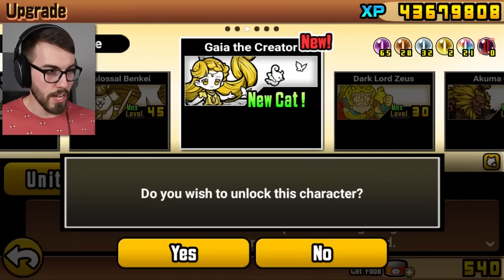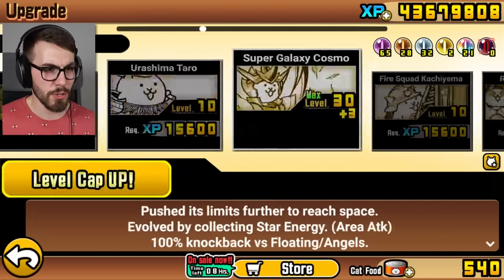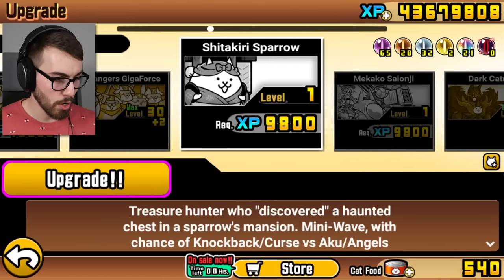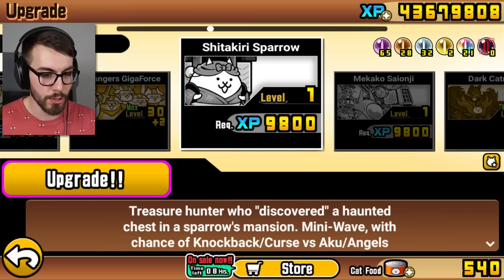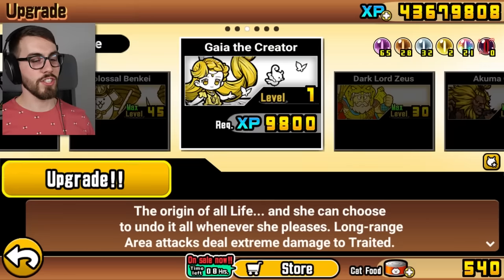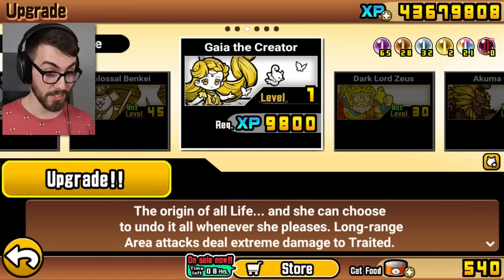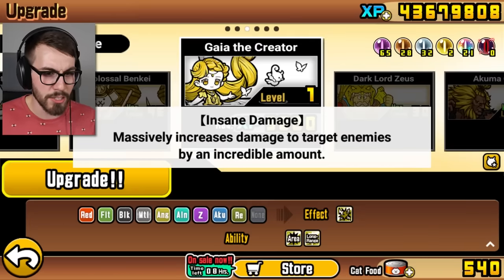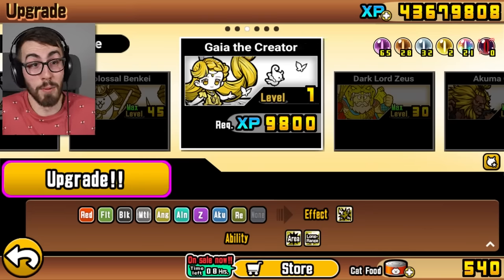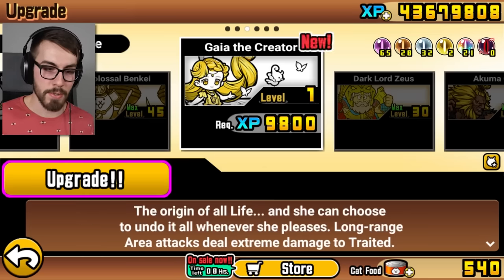All right, well let's go ahead and use that. Gaia the Creator — it's a beautiful unit. Wait, what else are you giving me a new icon on? I did get a new Uber recently that I didn't show you guys — Shitakiri Sparrow. Treasure hunter who discovered a haunted chest in a sparrow's mansion. Mini wave with a chance of knockback slash curse versus Aku and angels. Is it any good? Let me know. All right, guys — Gaia the Creator, the origin of all life, and she can choose to undo it all whenever she pleases. Long range area attacks deal extreme damage to traited. Is this like Aphrodite but better? It says insane damage — is insane and extreme the same thing?